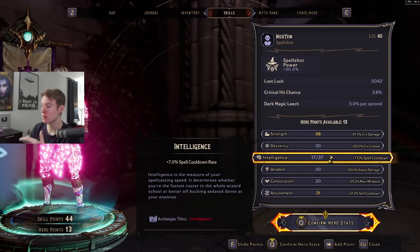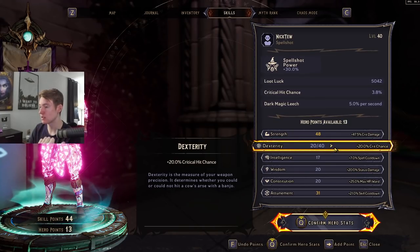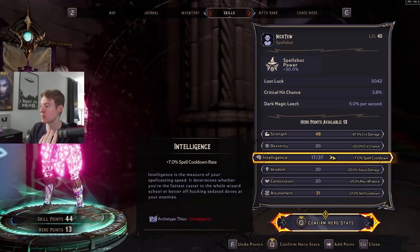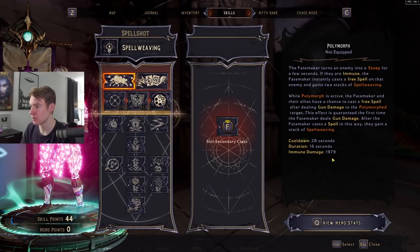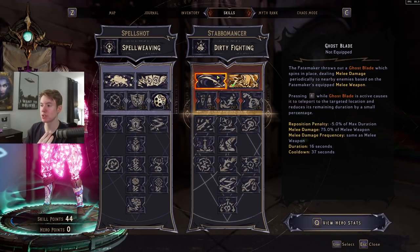The rest I would either put into spell cooldown or status damage. Crit chance we don't need because we're using From the Shadows. You could go full into spell cooldown to have higher uptime on Buff Meister, or status damage — I'm just going to do spell cooldown to see how low the cooldown really is, just for fun.